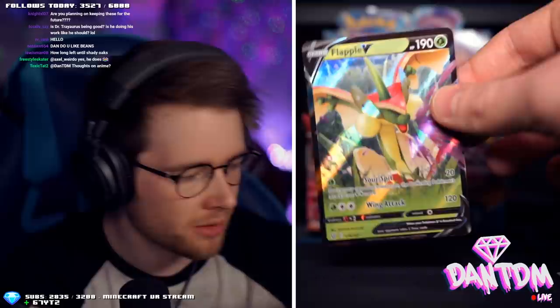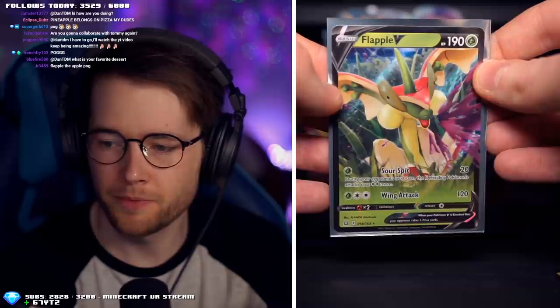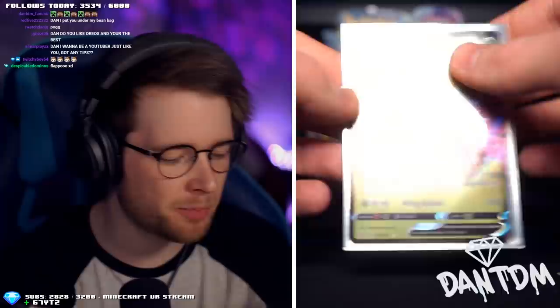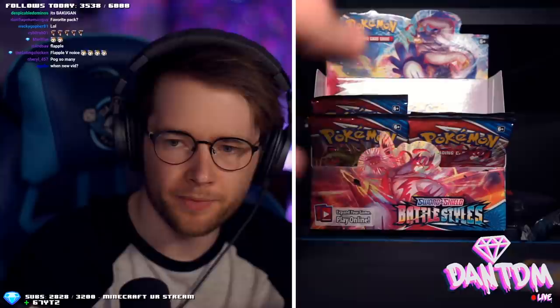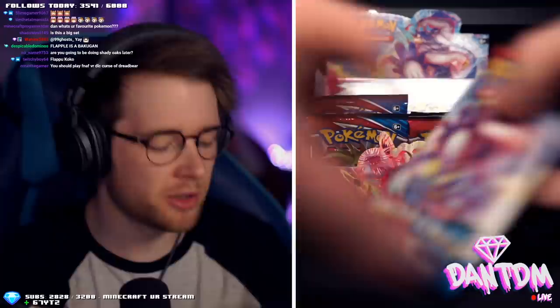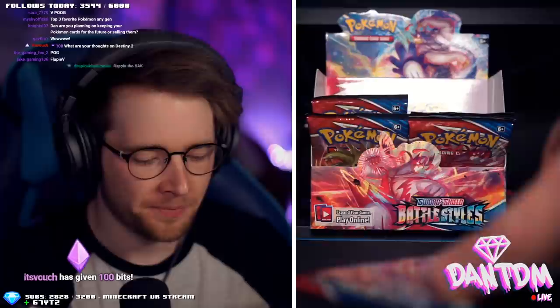Hello Dottler. Flapple V — so many V cards in here, loads of them. Flapple is a crazy looking Pokemon — a Demon Apple with crazy moves, Sour Spit. We've definitely got way more Vs in this box. We've got six so far, plus the Full Art and the Secret Rare — that's really good. So Flapple and Urshifu are the new ones, which are good.